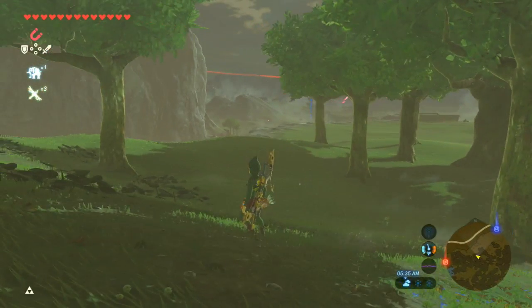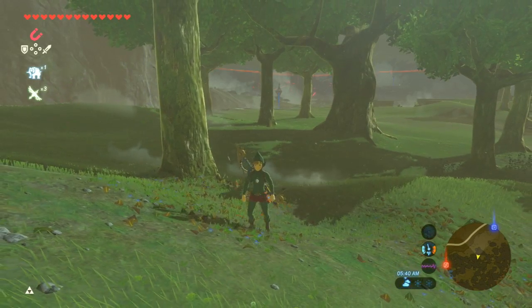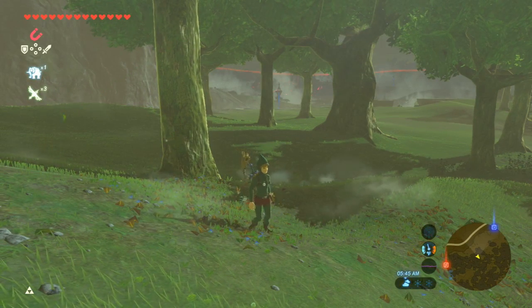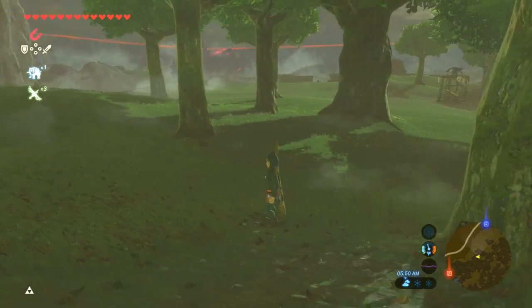I'm going to jump right in here. I'm not pulling any punches. I'm going straight into Tingle mode. This amazing Tingle outfit is one of the things that you can get from DLC Pack 1 — one of the mini armors that you'll find in treasure chests hidden throughout the world.